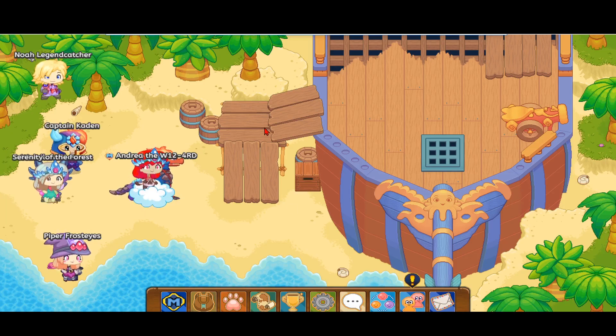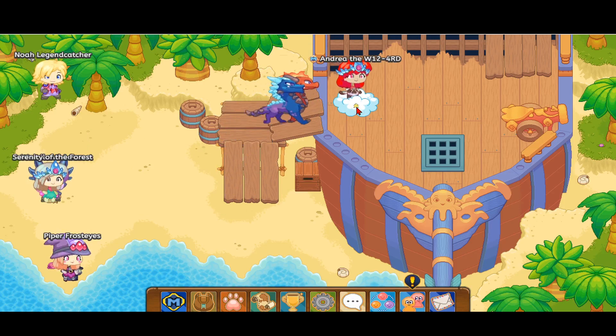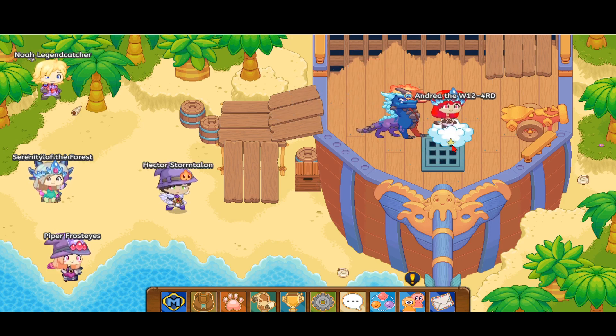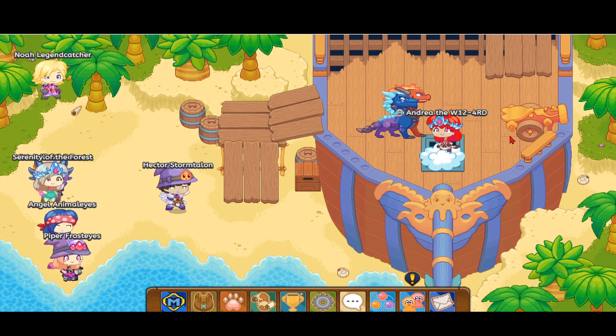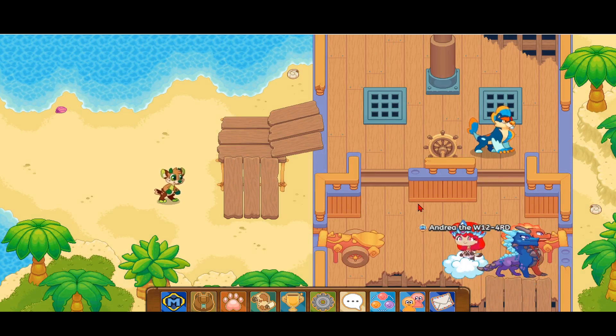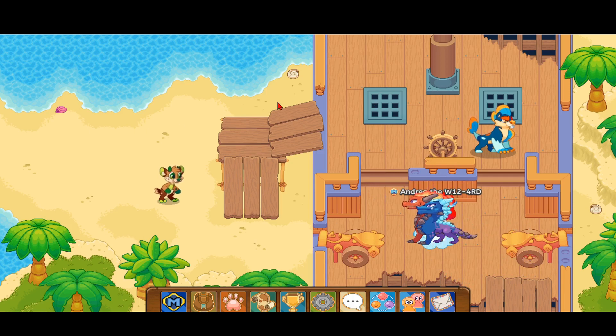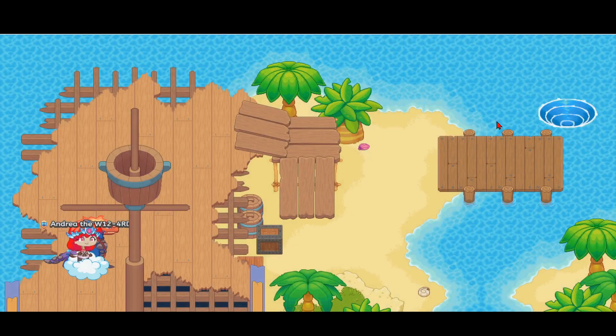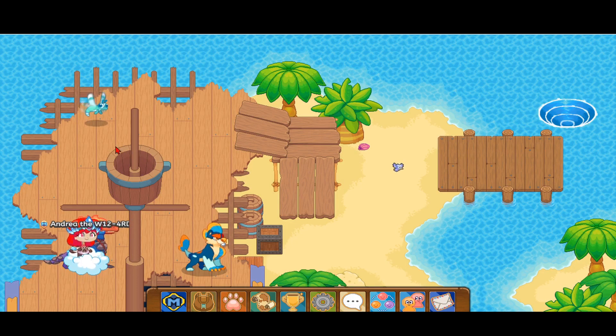Now that I'm done battling that Trip Drop monster, we can go up onto this ramp or boat panel over here. If you can't remember the path, go to the party cannon — or at least it looks like a party cannon — and go straight up from there. You don't want to battle any monsters on this side, and don't go to the left where the Trip Drop is located.